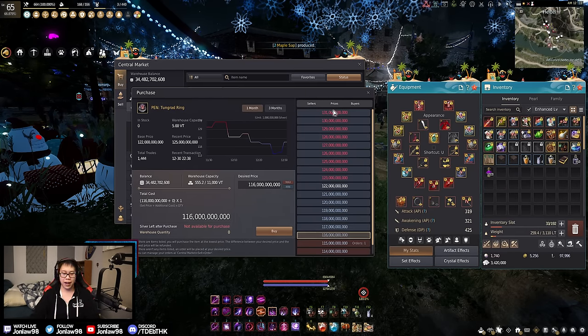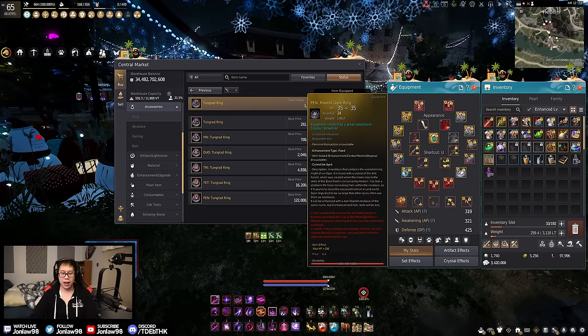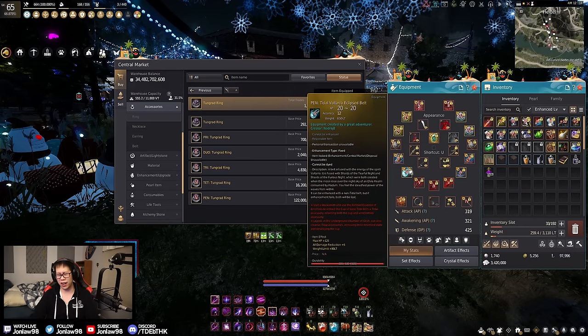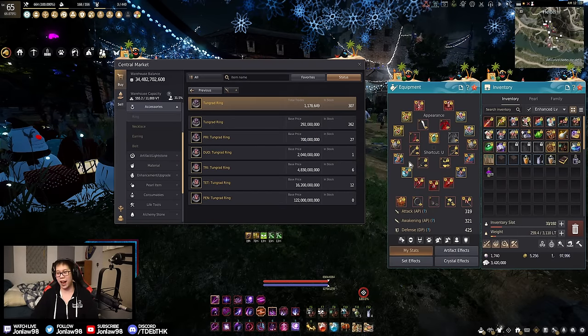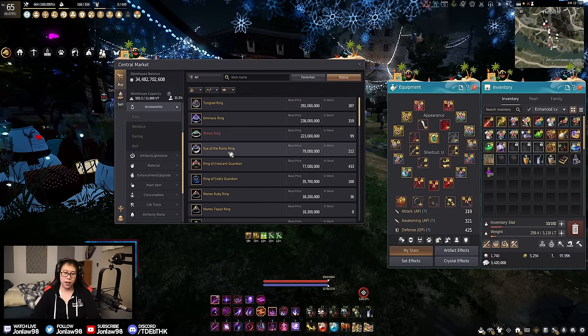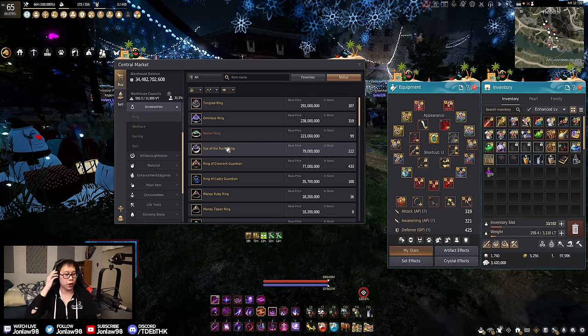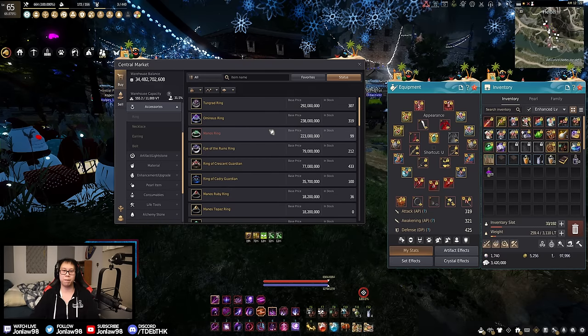On NA everyone just builds full AP, and the best-in-slot Deboreca accessories are also full AP, so it makes sense. I've heard EU players build more defensively. With current prices of 65 billion each for Eye of the Ruins and 130 billion for Tungrad, I'd really just go two Eye of the Ruins — you're only missing out on 2 AP, but you gain a lot of survivability. Especially going into endgame spots like the Ulakita areas, defensive stats are really nice.